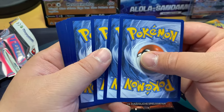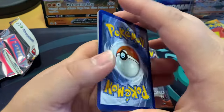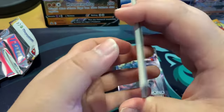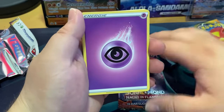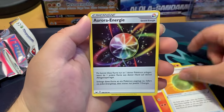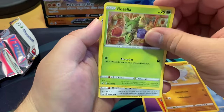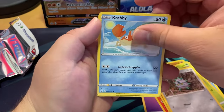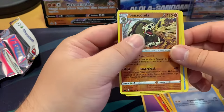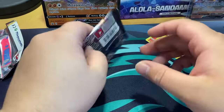Opening the first pack — it's four cards. We got energy, more energy, a Starter, Rhyhorn, and Roselia. We got something — a Reverse Holo Swellow — and nothing else notable. Okay, nothing great in the first pack.